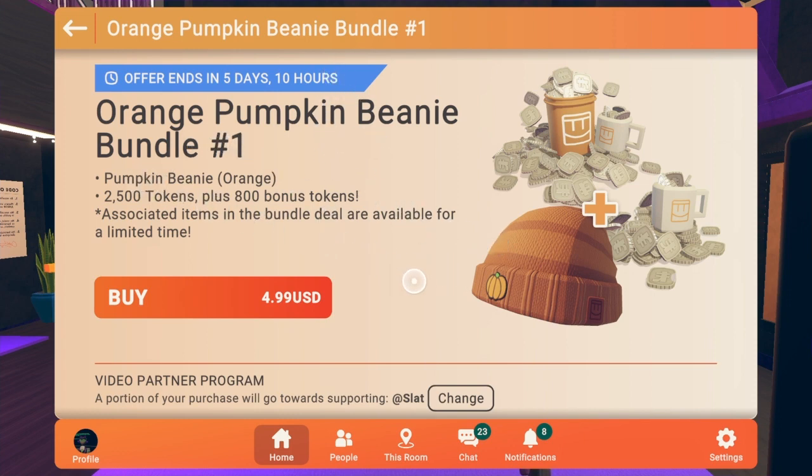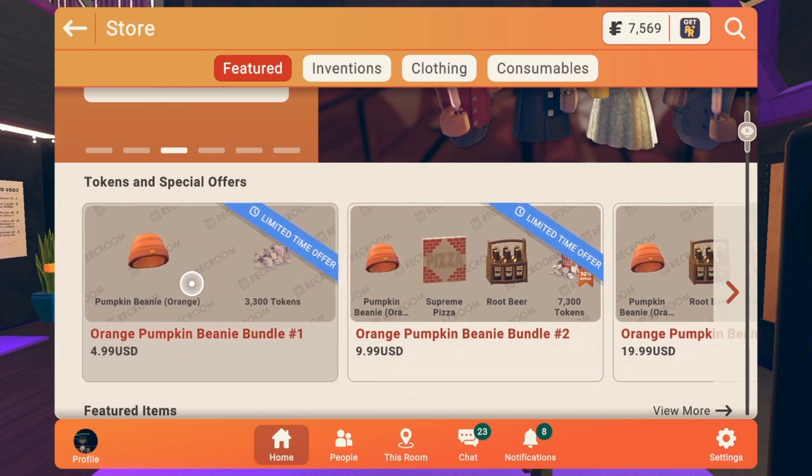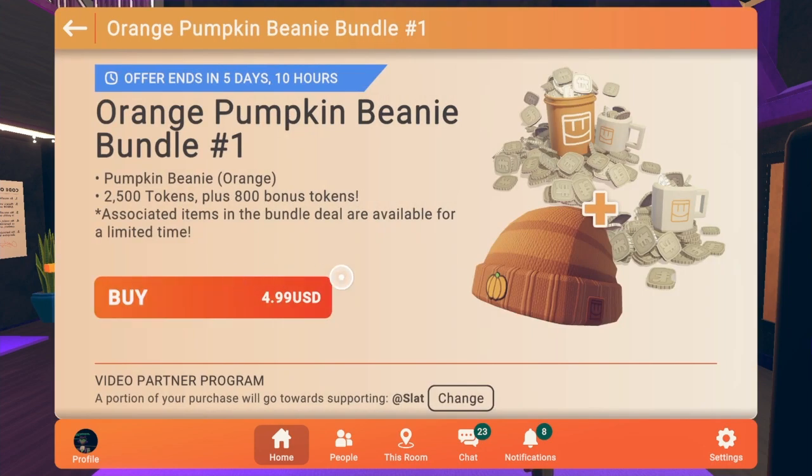This is going to be a beanie — an orange pumpkin beanie. It's got some mismatching colors, I'm not sure. It's like two-toned oranges and a pumpkin embroidered on the beanie. You know what, I won't complain. One thing I just gotta say is the pumpkin is way too small — the pumpkin that's embroidered on the beanie, you can barely even tell that's a pumpkin.